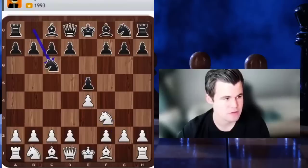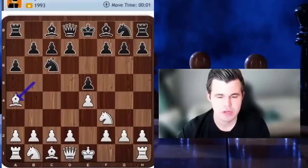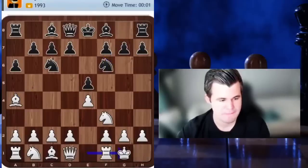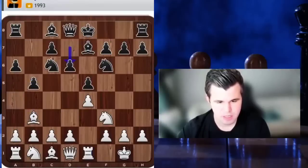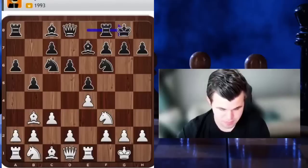We're going to go e4 e5, playing the old Ruy Lopez, trying to play relatively classical chess today. There are a lot of options for Black, ranging from more aggressive with b5 or bishop c5 or knight f4, to more solid as he plays with bishop b7. These lines have been discussed for over a hundred years at the highest level.